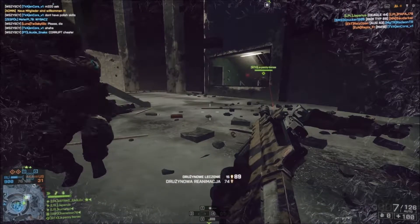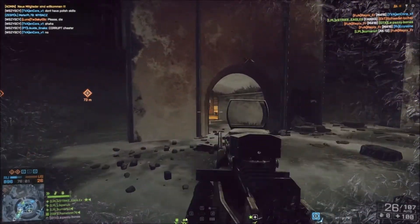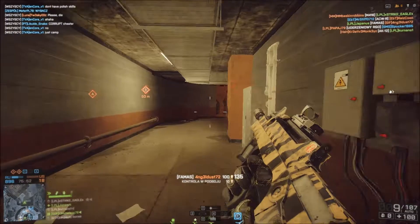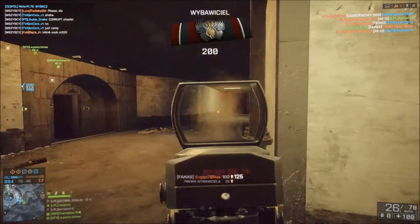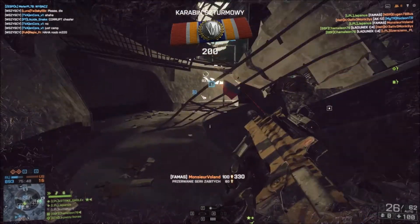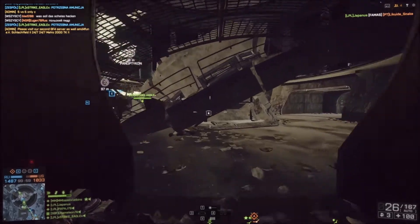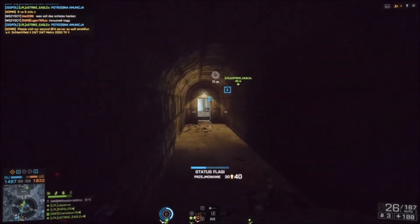Szybkostrzenność tej broni w rzeczywistości to aż 1100 pocisków na minutę, natomiast w Battlefield 4 FAMAS ma szybkostrzenność 1000 pocisków na minutę — największą w grze — przy rozmiarze magazynka tylko 25 pocisków plus 1 w komorze, czyli 26 w sumie. Prędkość wylotowa pocisku to 630 m/s. Czas przeładowania magazynka jest długi: przy pustym to aż 3,55 sekundy, pełny 2,8 sekundy. Odrzut pionowy to 0,4, w lewo 0,4, a w prawo 0,6 — co jest bardzo dużą wartością, więc kompensator jest obowiązkowy. Współczynnik odrzutu pierwszego strzału to 2,5 punktów, więc chwyt pochylony jak najbardziej na miejscu.